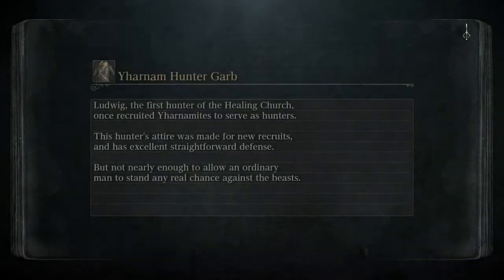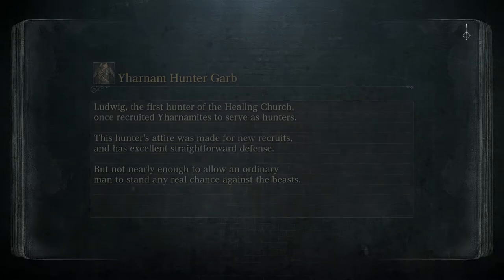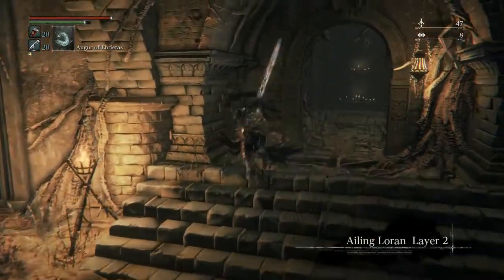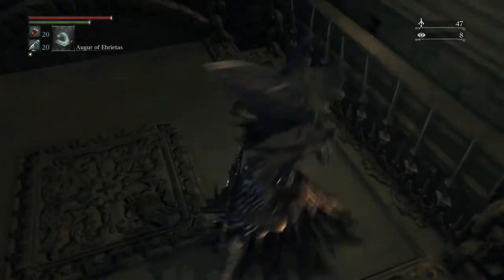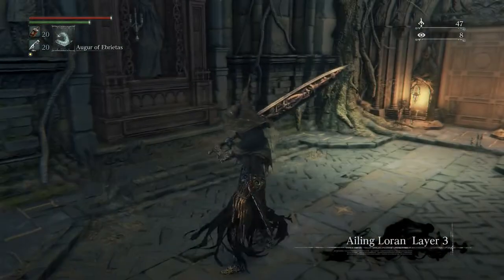If I remember correctly, the boss of this area is kind of like the beggar that we killed over in the Forbidden Woods — the guy that turns into the giant, kind of like the Dark Beast Parle type thing, except in a more compact form. I think the boss is one of those creatures, if I remember correctly.